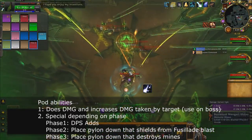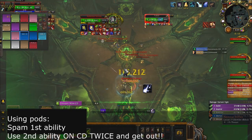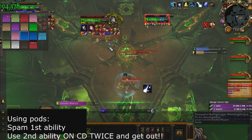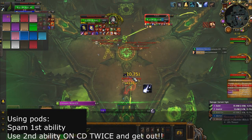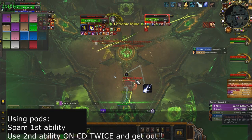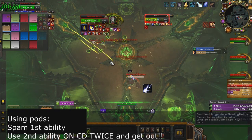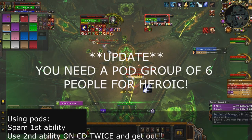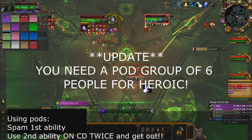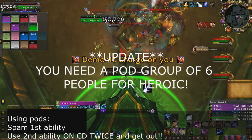Note that the longer you stay in the pod, the more damage you take. Ideally, use the second ability on cooldown, jump out after two uses, then jump back in. In heroic mode, you get a three-minute debuff that prevents you from re-entering a pod, so you'll need about two or three people rotating in and out. In normal mode, just jump out after two uses of the second ability and jump back in.